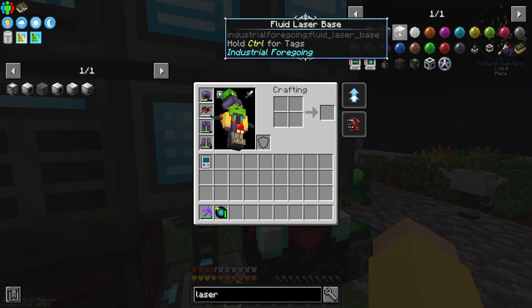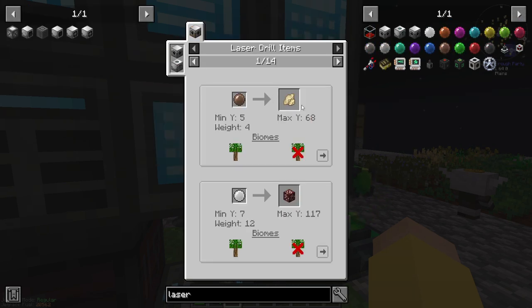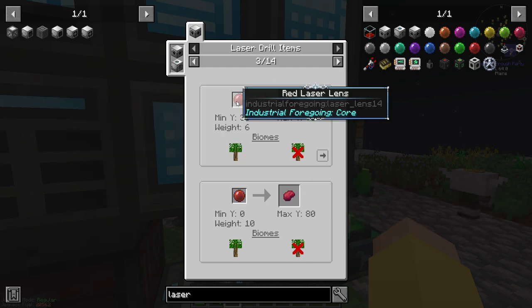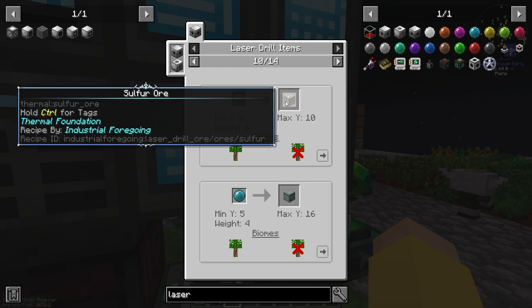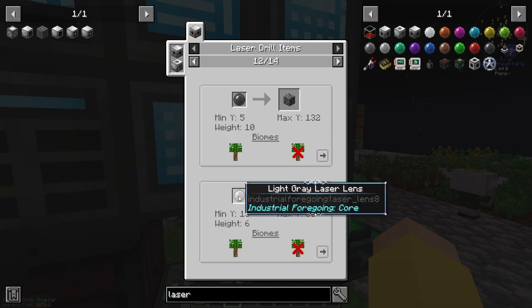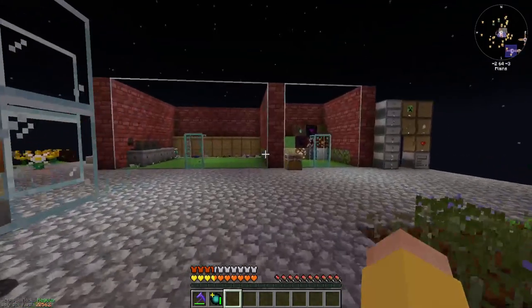So like the ore laser, the laser drill, and the fluid laser can get us some resources that we may not typically be able to get in any other way. By putting laser lenses on it, we can get some other super cool stuff that we might need going forward. So like here you can see we can get sulfur ore, diamond ore, stuff like that. Flowerite — so a light gray and a yellow lens would be the two that we could use.